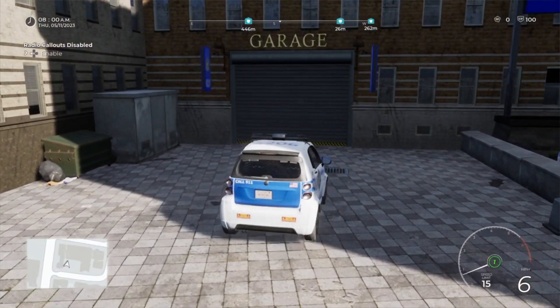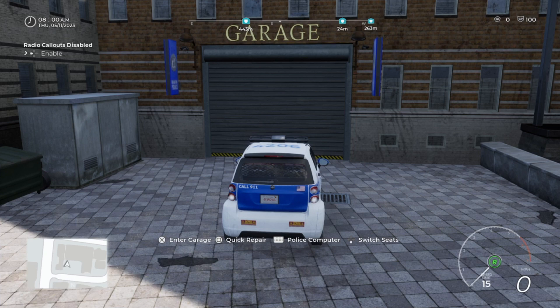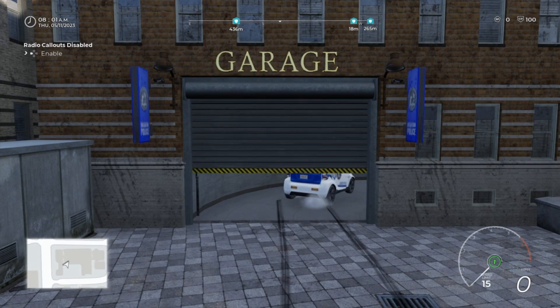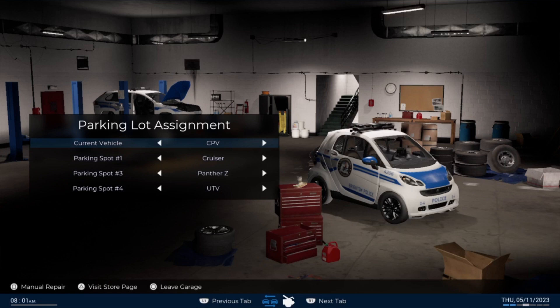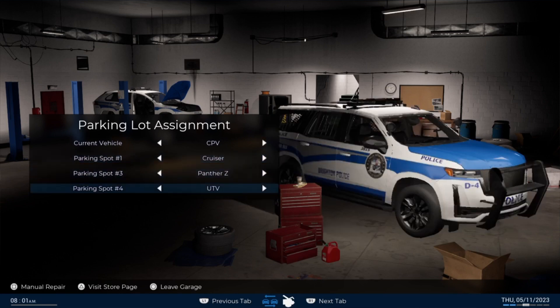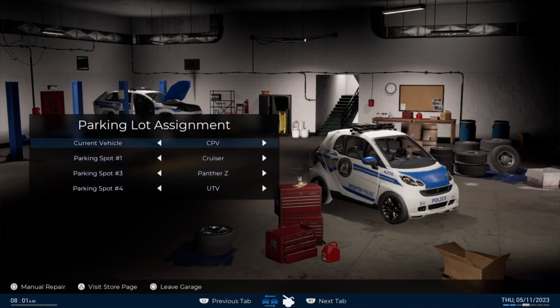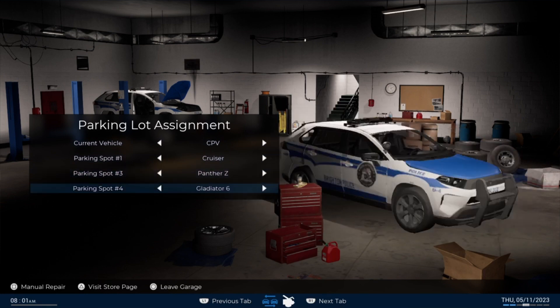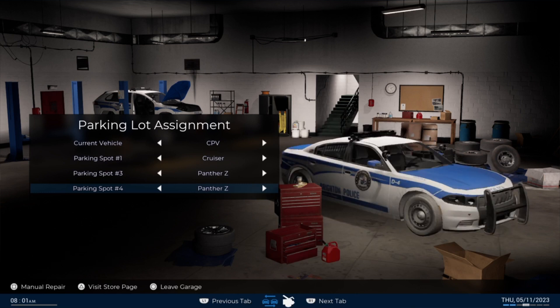One of the features they've added in the DLC is the garage. If your car goes into some sort of accident you can have a quick repair — you can enter the garage and repair the car. Let's go inside. There we go — we've got four slots. That's the current car. We've got three pocket slots. You can have all the same car in there if you want. We haven't got the cruiser though, so we'll put the Gladiator in there — we've got the Panzer.